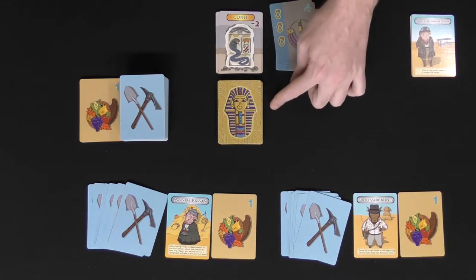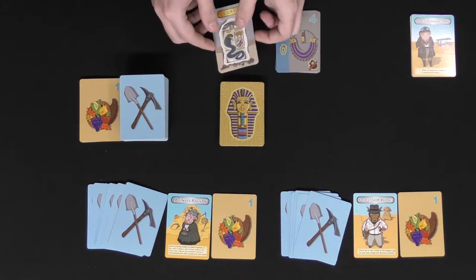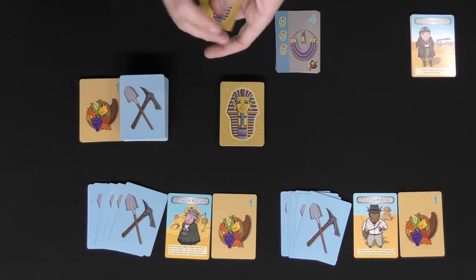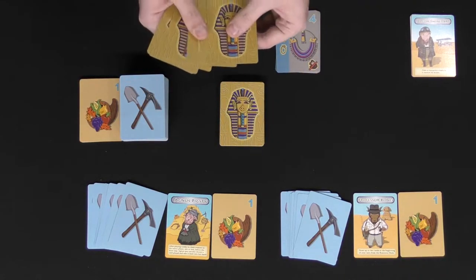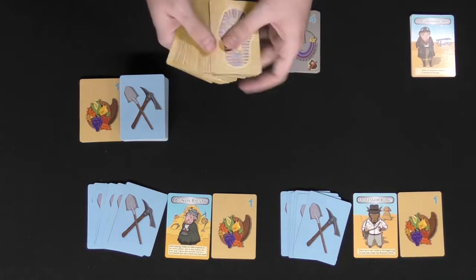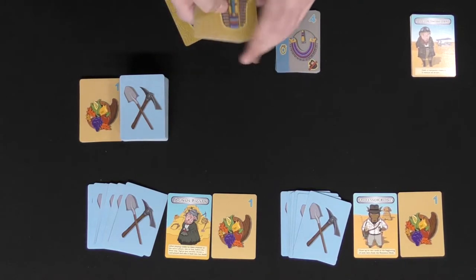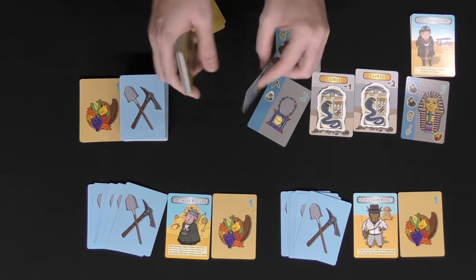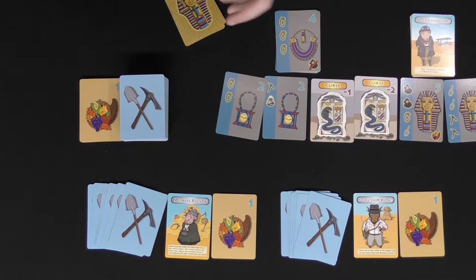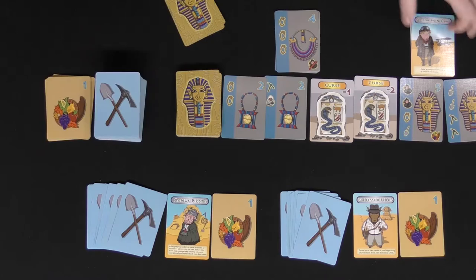These cards here are treasure cards — this is going to be your treasure deck. For the beginning game, you're going to take these six curses out of the deck, shuffle them up, choose three of them, and place them back in the deck. After that, shuffle the deck and deal six cards out alongside the treasure deck. You might run into curses or find unique treasures in the game, and after that you're pretty much ready to go.